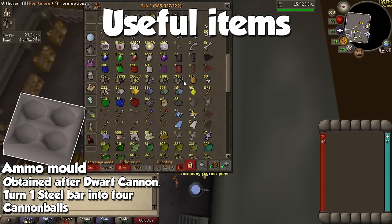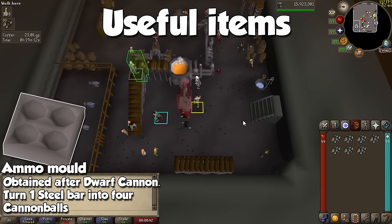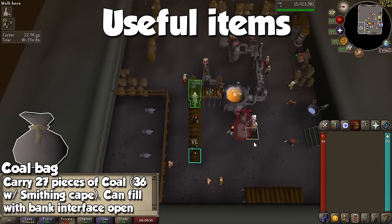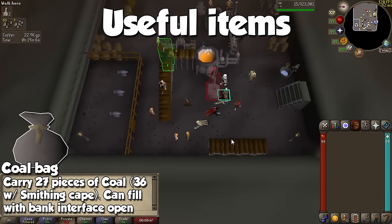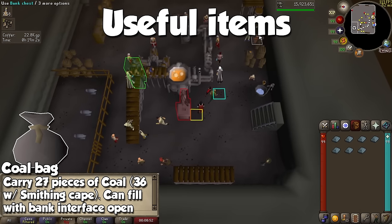The ammo mold is obtained after the Dwarf Cannon quest, and it is needed to turn steel bars into 4 cannonballs for your cannon. I feel really bad for Ironmen who have to do this, because this is one of the most painful activities in the game. The coal bag is obtained from the Motherlode Mine, and it is a crucial item for one of the methods we will mention in a little bit. As the name suggests, it allows us to store coal inside to maximize our trips.